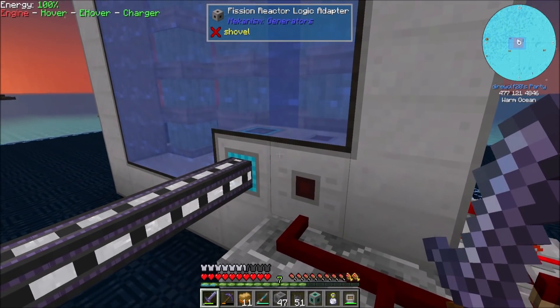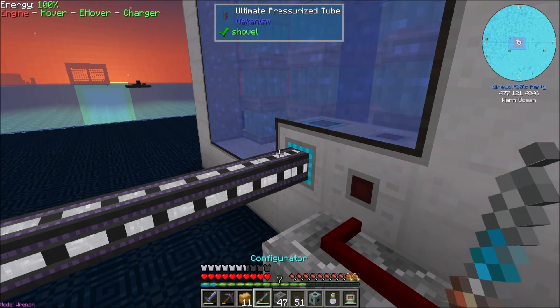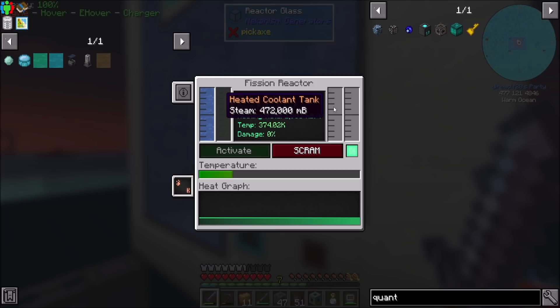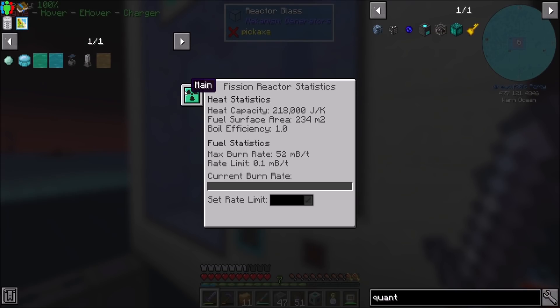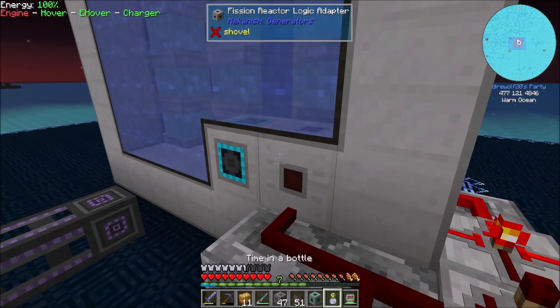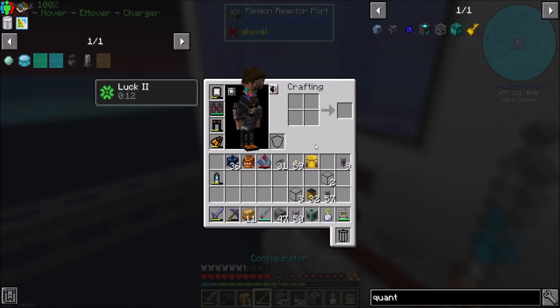I wouldn't mind testing the overheating thing, just for funsies. Steam builds up in the heated cooling tank — wow, that's a lot of steam. This thing must have a large capacity for storage. I remember the steam just instantly filling up in the fission reactors. Oh, is it the rate limit? That's why — it's the rate limit! I forgot about that component of mekanism.